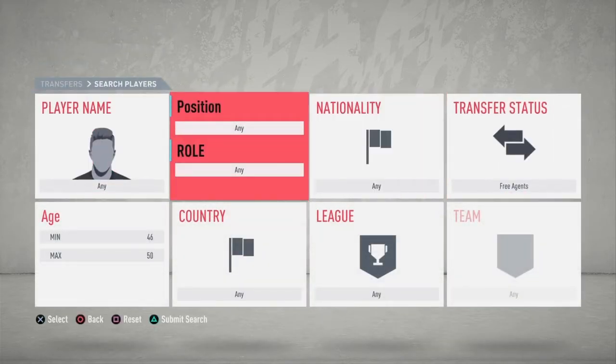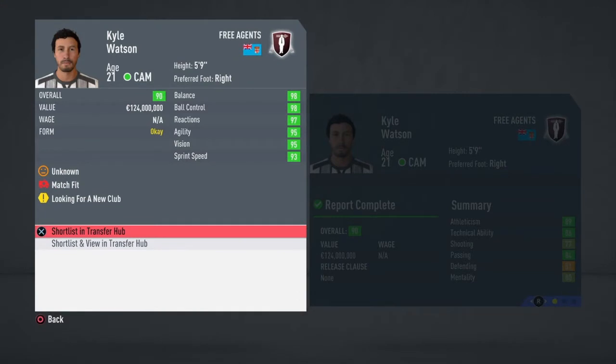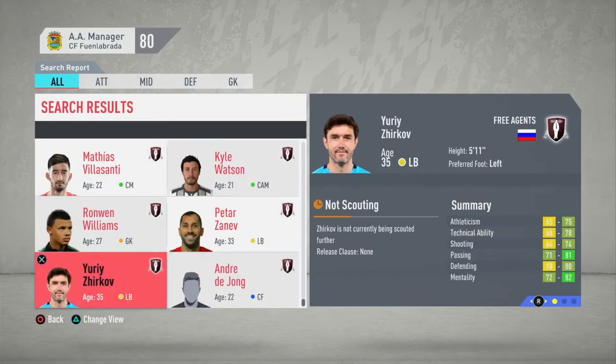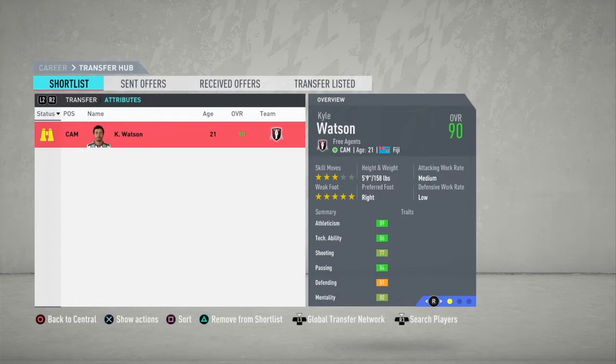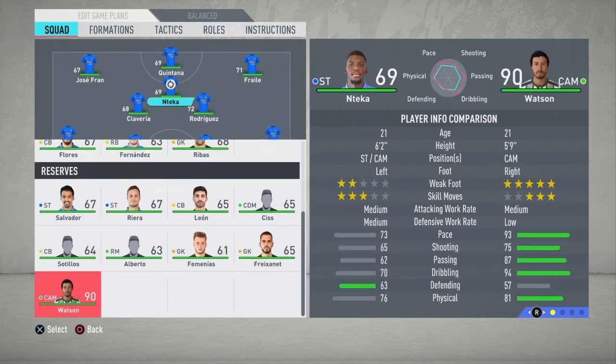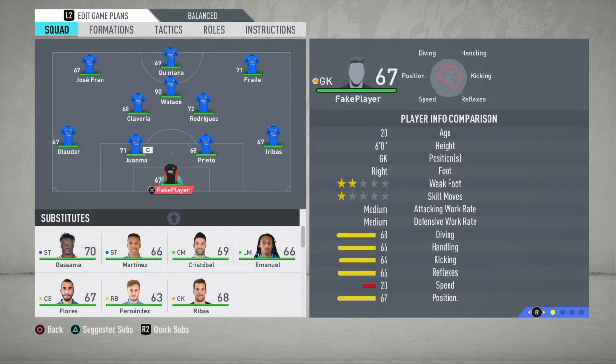Here we have the other guy — Kyle Watson from Fiji. As you can see, he's 90 overall and 21 years of age. I recorded this over two days so I didn't remember which country he was from. Let's sign him — we'll just delegate his contract. A few days later, we've signed him: 90 overall. He will probably carry us through this little experiment.